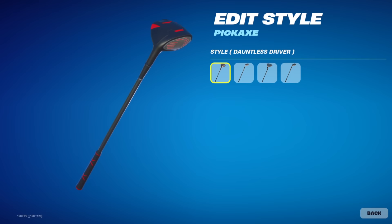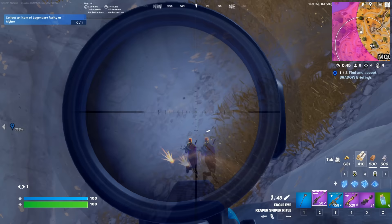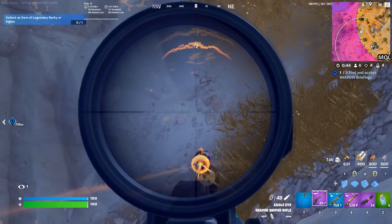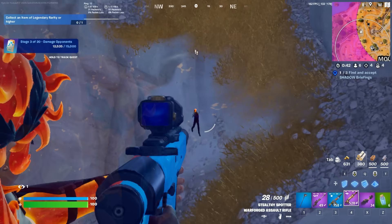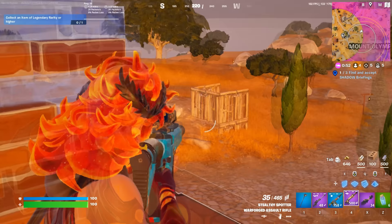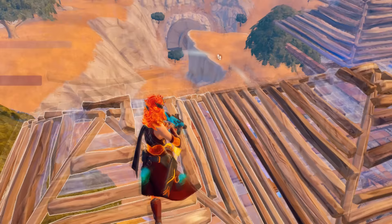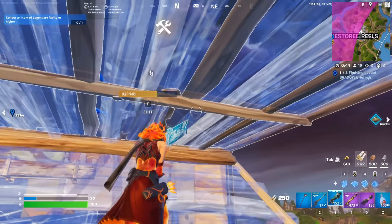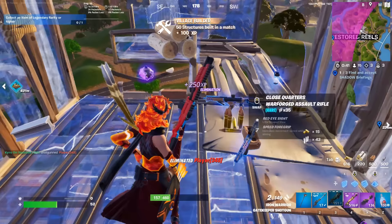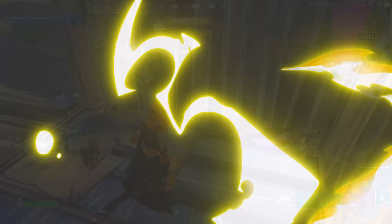If you are looking for a more simplistic pickaxe then the Dauntless Driver might be a really good choice. It is definitely one of my favourites — it looks pretty much identical to the OG Driver pickaxe added in Chapter 1 Season 5, but what I really love about this is that it comes with four different styles. So if you get sick of one style you still have a few others to choose from. That is a really cool touch, though it would have been even better if Fortnite had just included these as edit styles for the original Driver pickaxe.